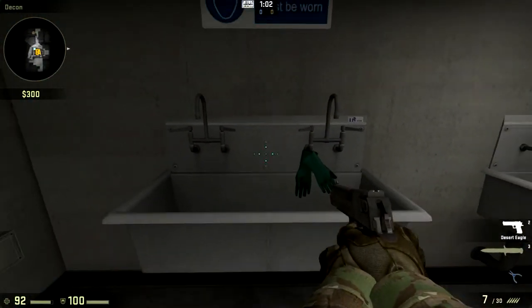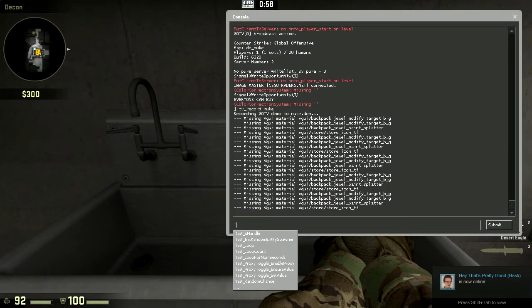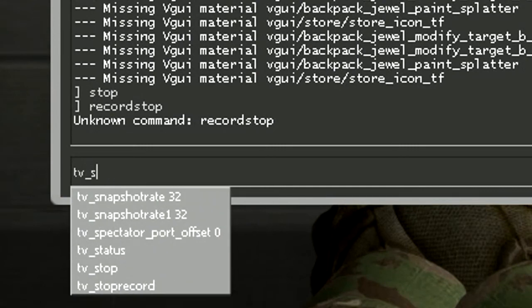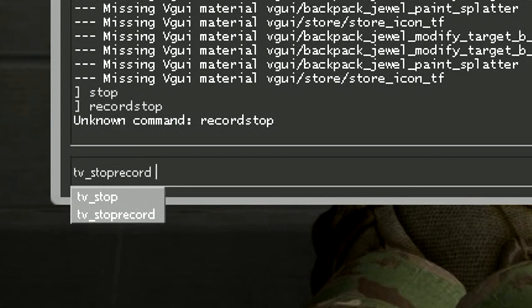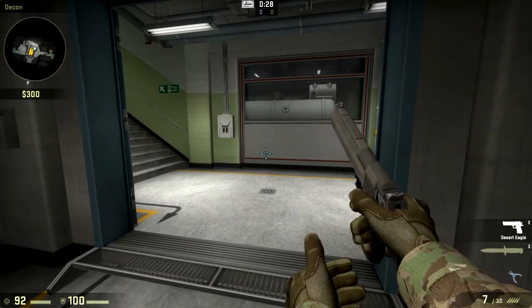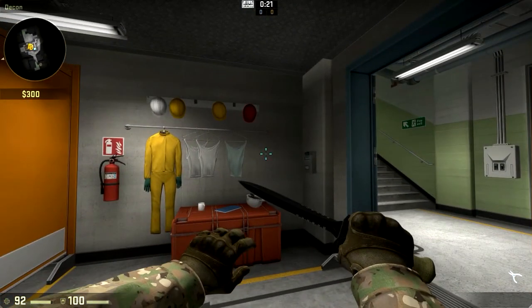After you've done some stuff and you want to stop recording, just type 'tv_stoprecord' and then it's completed.